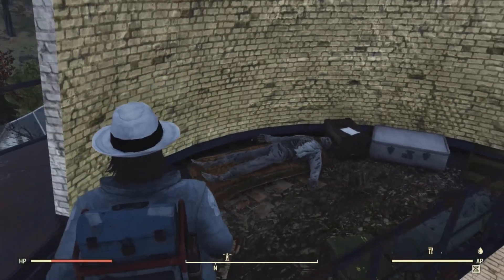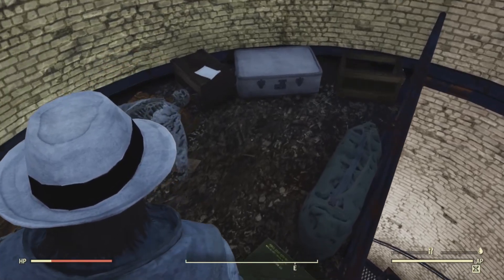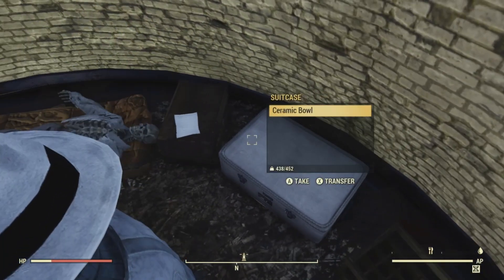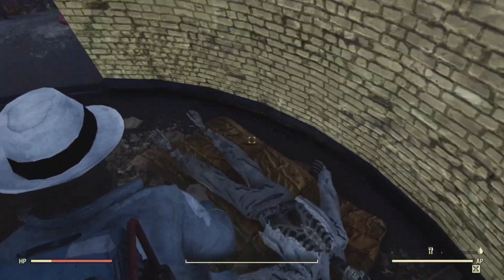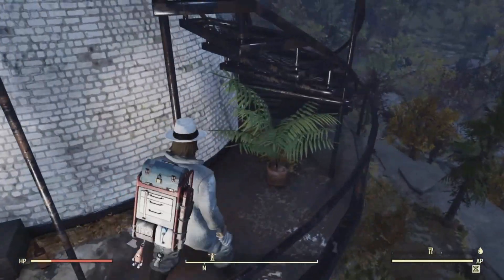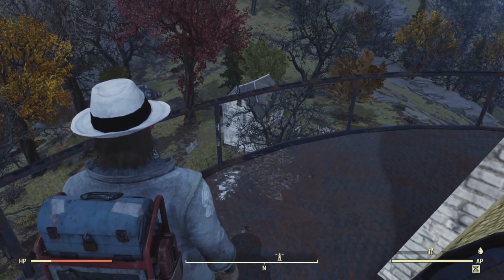We're here at the top of the lighthouse in the interior stair area. The bobblehead would be located right here in this area if it did spawn, but unfortunately it doesn't look like we got one. Too bad — we'll head for the next potential location.